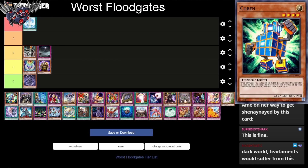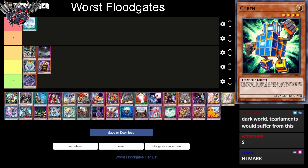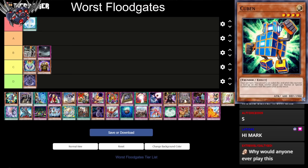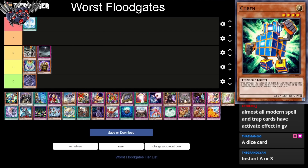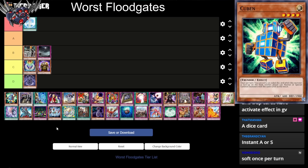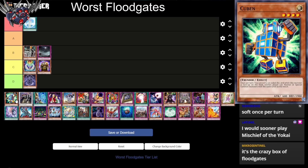Next up we have Cuban. You roll a six-sided die and neither player can normal summon monsters the same level as the result. The effect is permanent, but you can keep rolling to try to get the level you want to stop. If you're playing against Spright and you roll a two, this is a really good floodgate. If you're playing against Tier Lumens and you roll a four, not half bad. It's either A or S tier. The thing is, if you get lucky, it's not half bad — but even then it's not a blowout card. I'll put this in B tier.